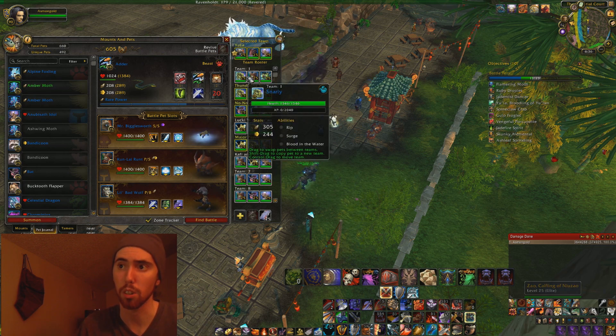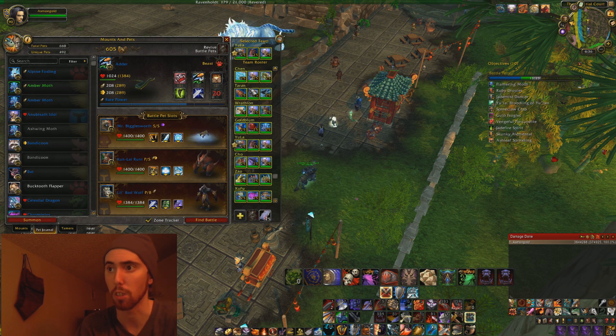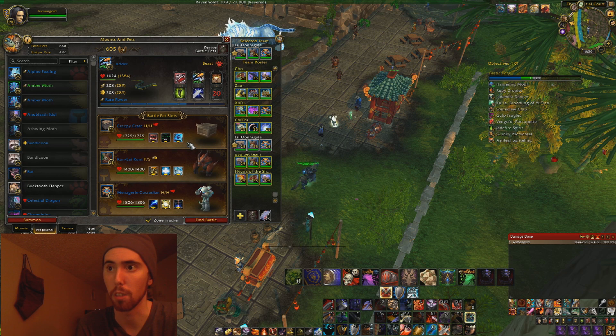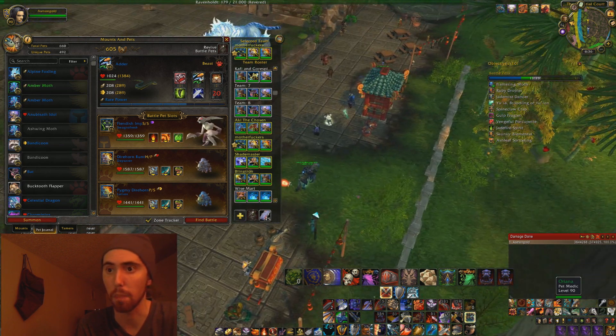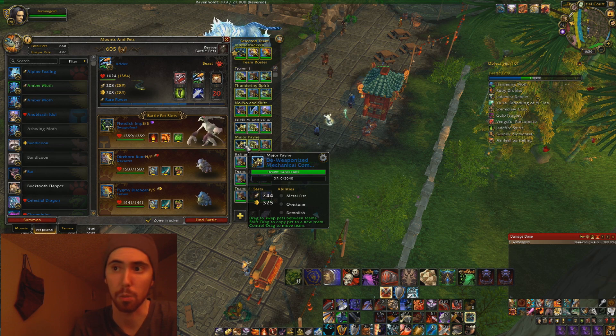You can make your own teams here, and I have different teams for each different guy in the Celestial Tournament. For Little Oondasta I have a team built up for that, I have some PvP teams. This team called Motherfuckers is a PvP team and it was really good in 5.3, but now they get fucked more than they actually fuck other people, so I've got to kind of redo that team.